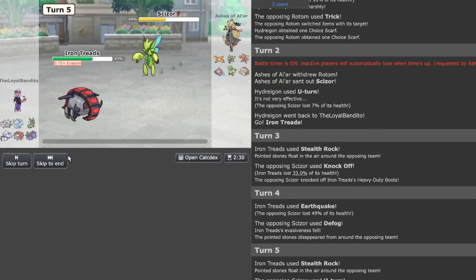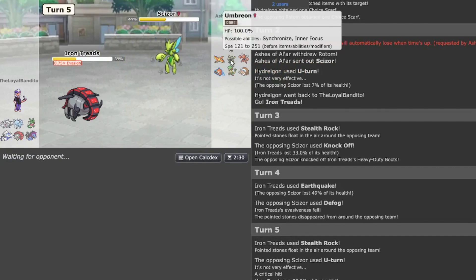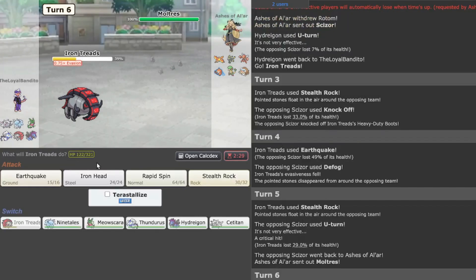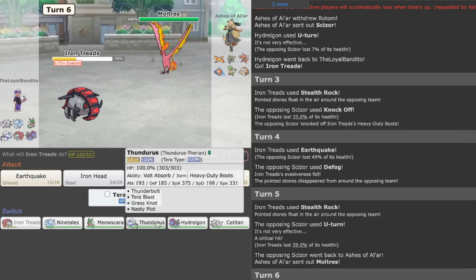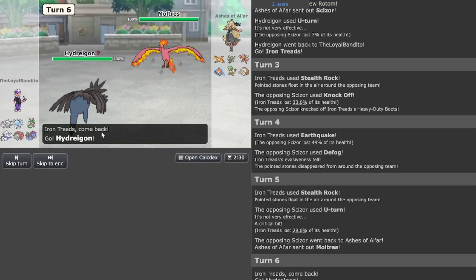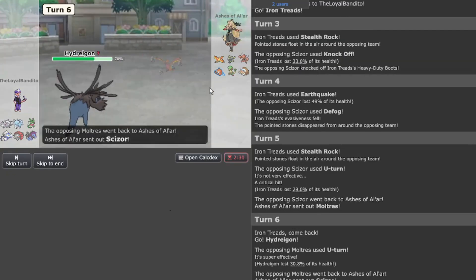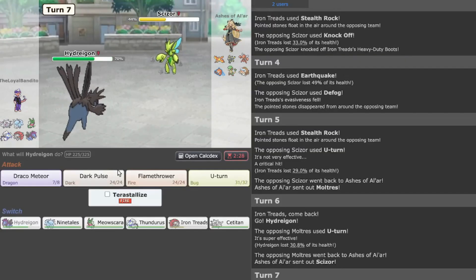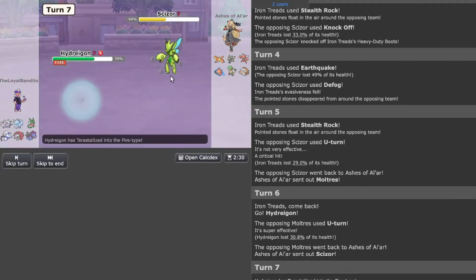I know Moltres is one of their big threats. Let's go back to Hydreigon just in case they want a Fire move. They go for a U-turn — understandable. They're probably going to go Scizor — either Bullet Punch or Defog. I'm going to run their options thin with Flamethrower. Like I said, this was an option to thin things out.